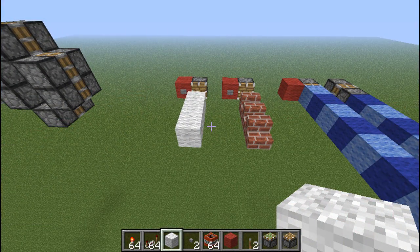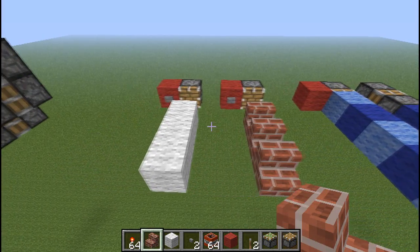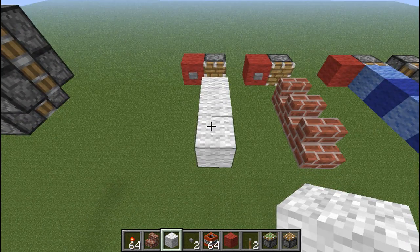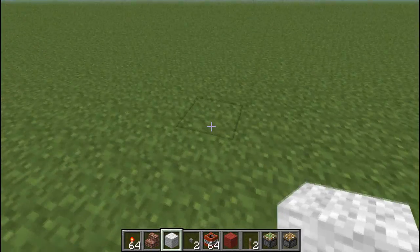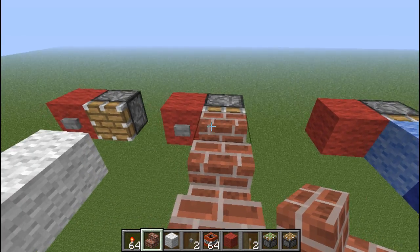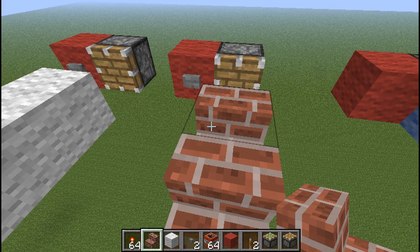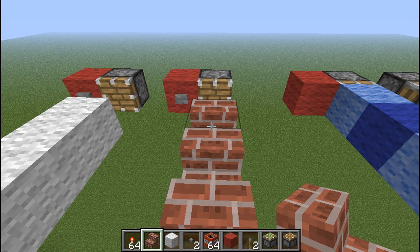Next up is the material you want to use for your floor, which is stairs — it can be any type of stairs, the material doesn't make a difference. The reason we use stairs and not blocks like wool, stone, or wood is this: when the piston is extended, you're going to fall right through. So to prevent you from falling to your death, use stairs. When you've got a stair and it extends, you fall down to the second level, so it catches your fall. Then you just shift your position by one, stand back up, and you're good to go for the next extension of the pistons.